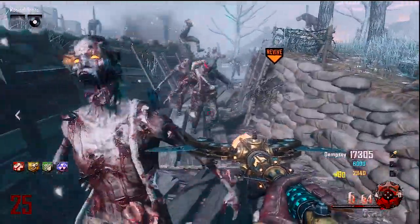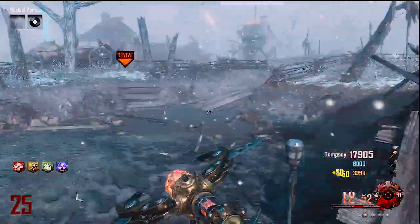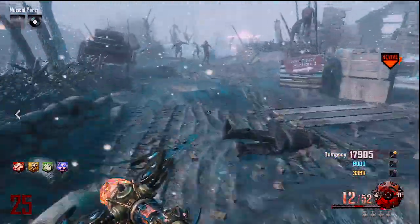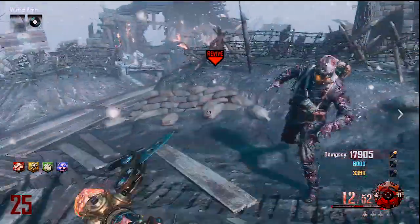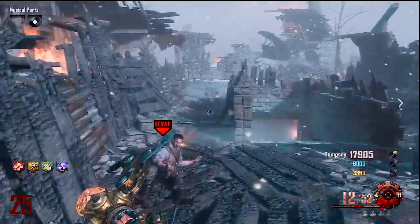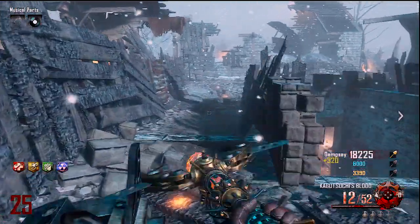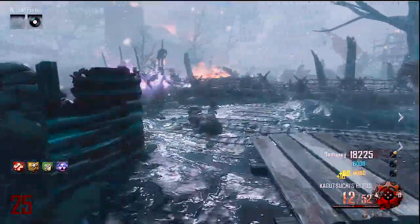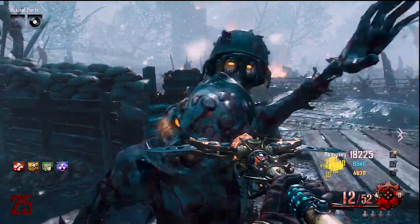I like how the ice staff slows zombies down and it has quite a bit of ammo. Even though the lightning staff has the most ammo, I don't find it that effective — I don't like how it makes crawlers, which can screw you over when running trains. The ice staff freezes zombies, and two shots will completely kill them, so I have to put the ice staff at the top of my non-upgraded list.